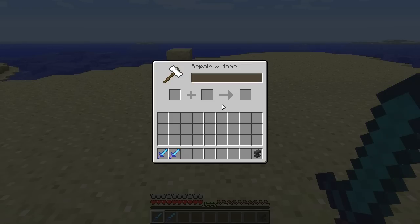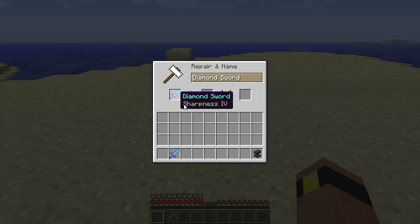So now here we are in the anvil GUI, and we have two slots here. Now this first slot is always going to be the item that you want to merge with. And be careful what item you put in here, because actually based upon the order, the level and outcome of the enchantment can be different. And we'll go over that in a bit.